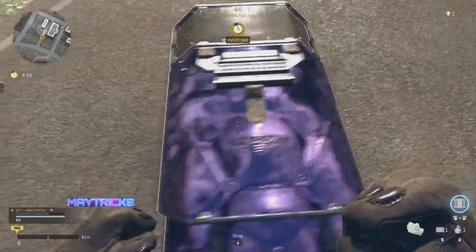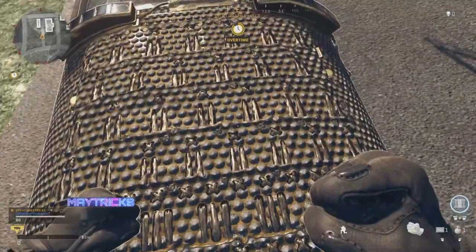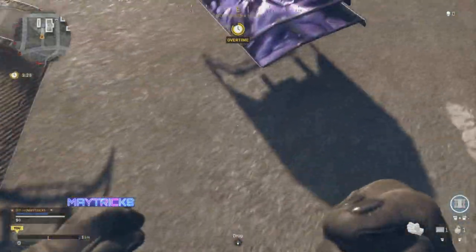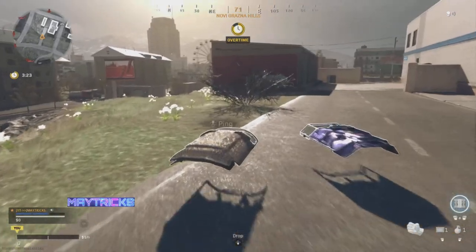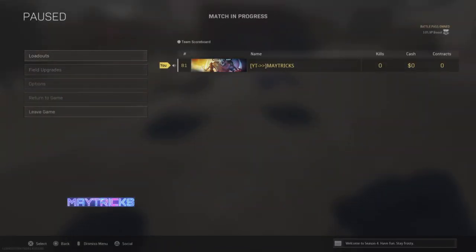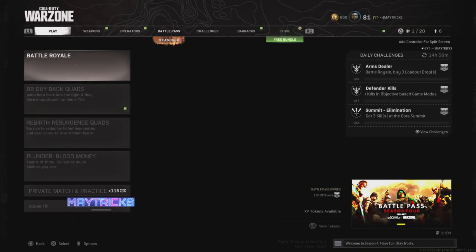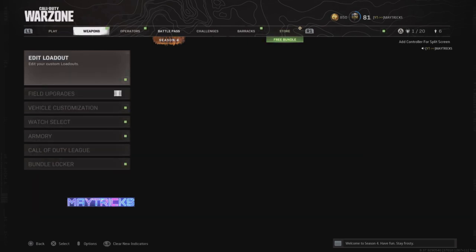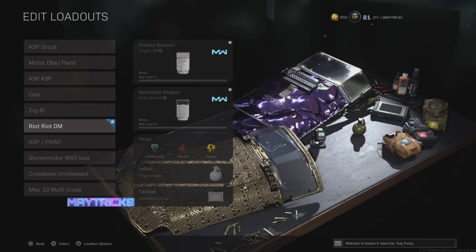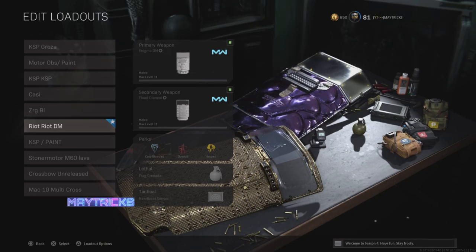Because we changed Overkill to another perk while lag switching, the game still thinks you have Overkill, so you can select a riot shield as the primary melee weapon. It will show a pistol for the secondary, but you do still have a riot shield there. So we've got a DM Ultra riot on the primary and a Diamond riot on the secondary — and you can see it's the specific blueprint from the Enigma and the MP5 Flot, giving that red and gold blueprint version on the riot shield.